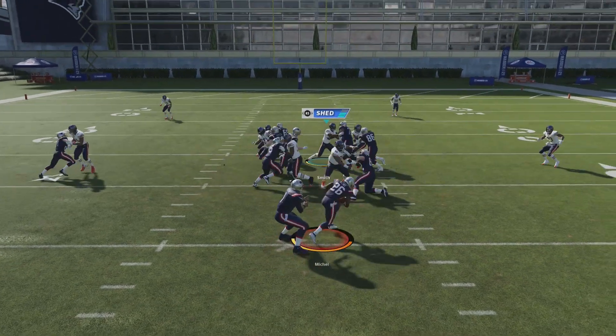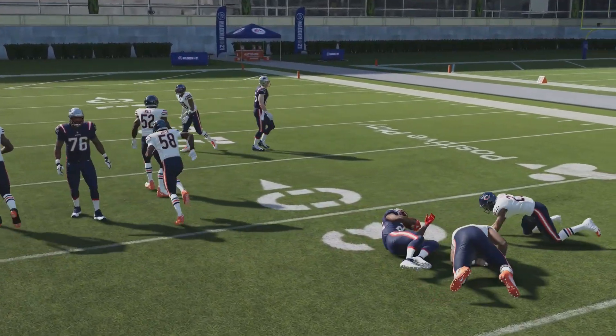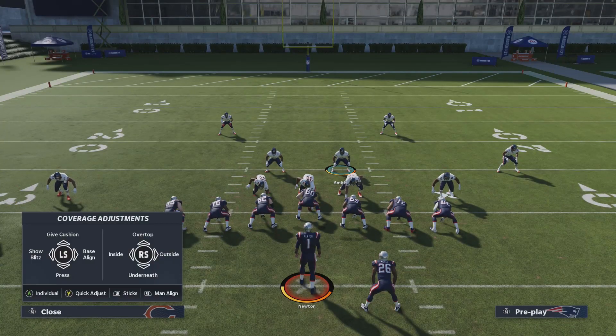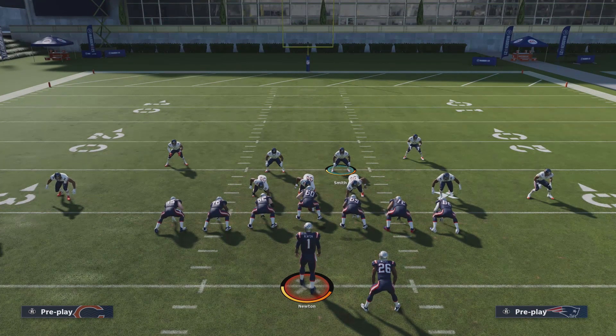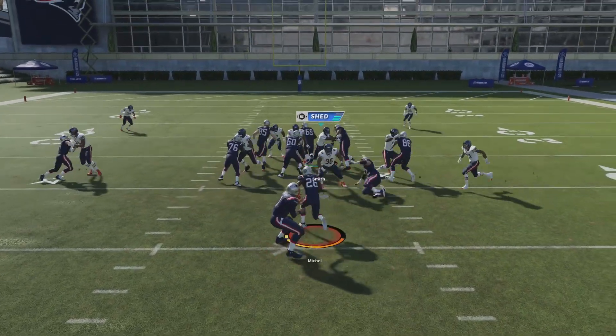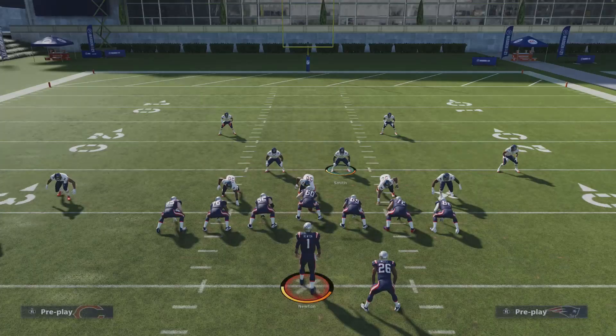You can see right here — Hicks slaps off the block. Our force defender responsible for outside contain is Kyle Fuller; he comes in off the edge because he's responsible for the outside. On a run to the right, Kyle Fuller is responsible off the edge, so bouncing the run outside is not going to happen. Hicks flies through the middle, slaps away the blocker, and tackles him in the backfield. The 0-1 trap is very popular right now.